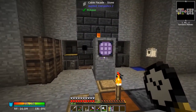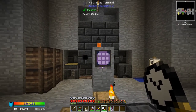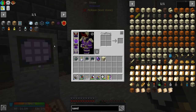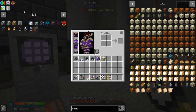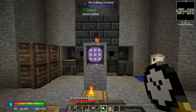Hello and welcome to episode 16 of Stoneblock 2. My name is Ilver Forever and today we are getting to a lot of big things. Last episode we looked into making the watch of flowing time and the dark matter pedestal, and we needed a lot of coal.